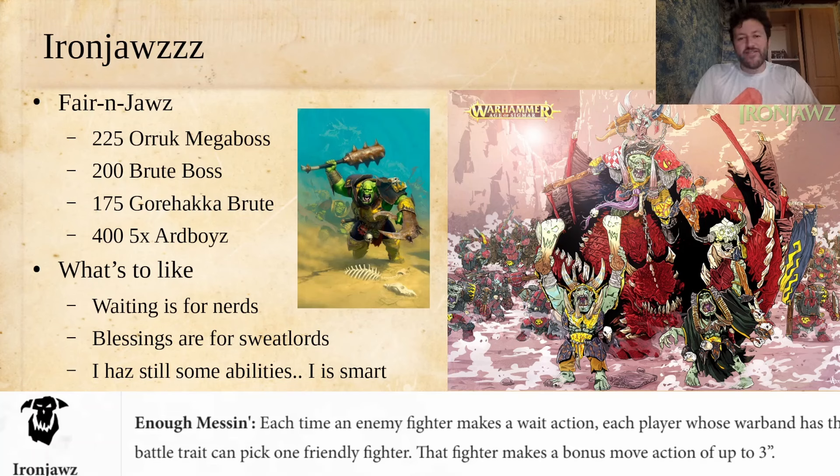I've built the fairest list possible here in terms of blessings — none. But you get lots of very cute abilities. For example, you get two Brutes — those of course have Umesin and Duff Up the Big Thing. You get your Mega Boss, who is just big and chunky in fights. There's just a lot to love out of this Iron Jaws list. When I played it, I had a ton of fun. It's both very powerful and just very fair — it plays Warcry the way Warcry is meant to be played with no waiting.